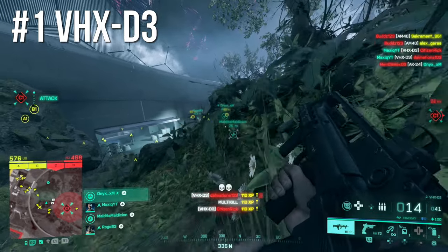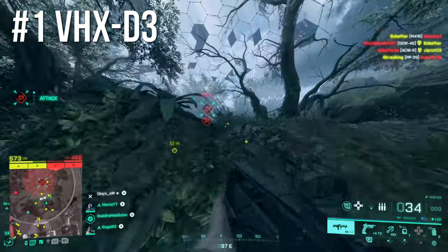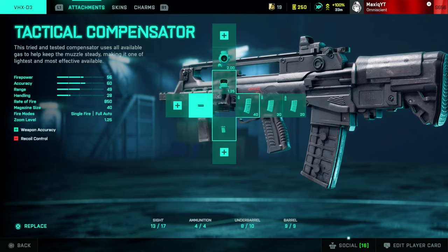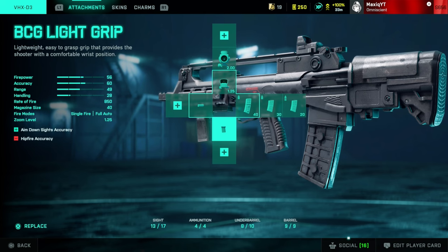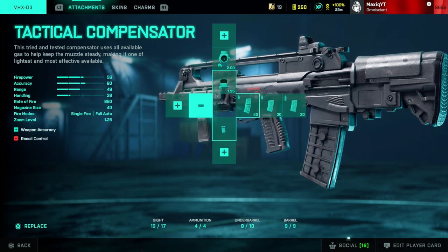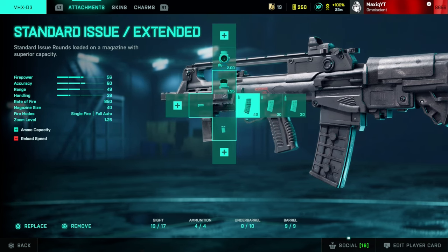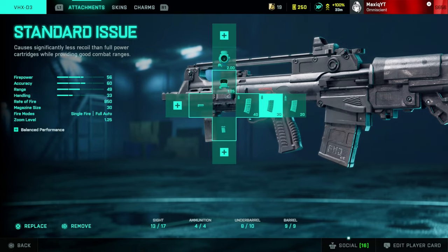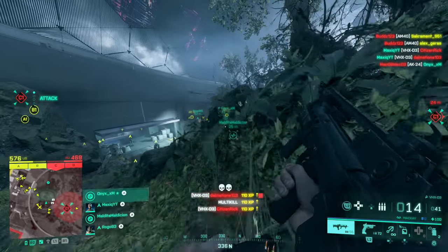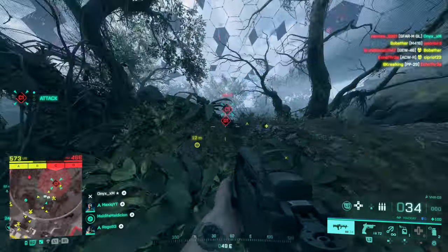The VHX D3 barely has any recoil — it beams and kills players extremely fast, especially because assault rifles have a headshot multiplier. For attachments: the Fusion Hollow Extended, the BCG Light Grip, and the Tactical Compensator. These attachments make the weapon extremely accurate so your bullets go exactly where you're aiming, though the Tactical Compensator does increase some recoil — so if you struggle with recoil, skip it. I also use the extended mag and a 2x scope, which works very well. That's the top 5 — let me know your favorite gun, whether you agree, and subscribe if you haven't!